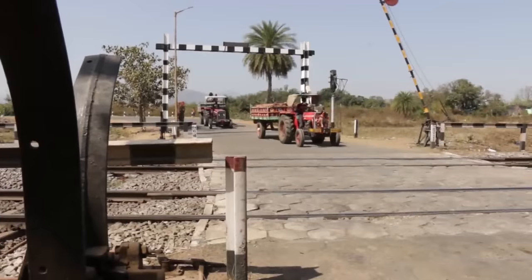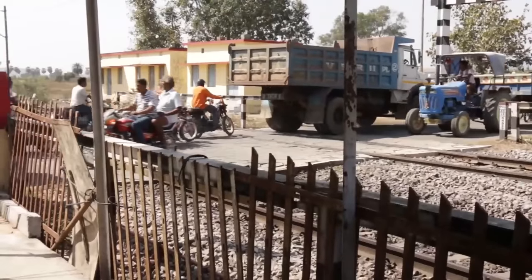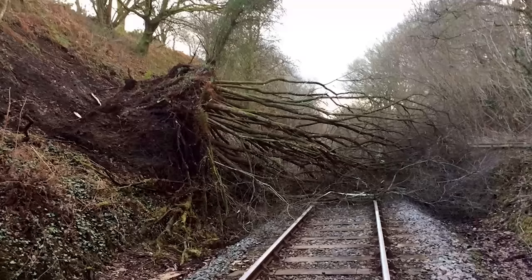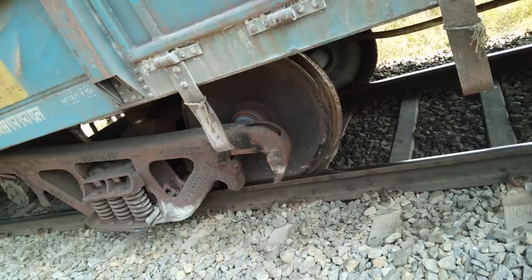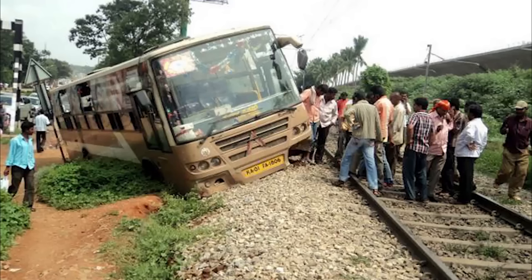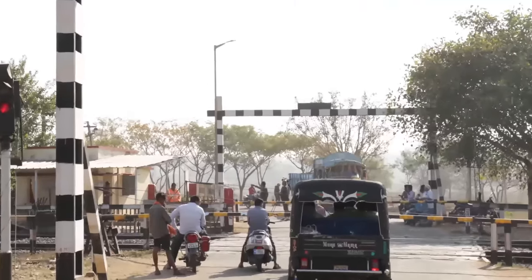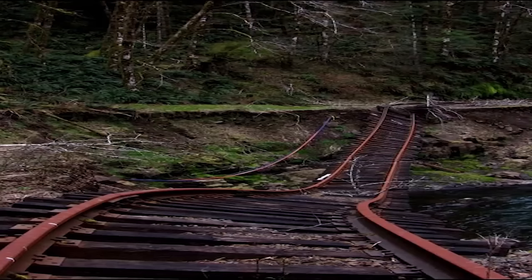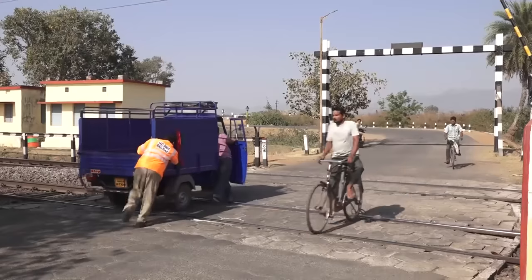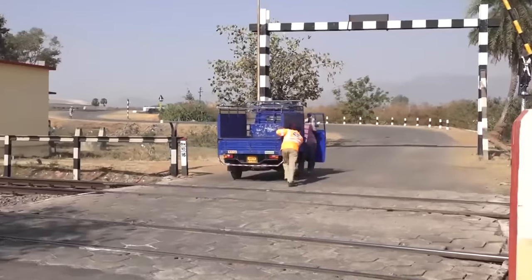Level Crossing Gate के उपर या उसकी नज़दीक कोई अब्स्ट्रक्शन यानी की अवरुद्ध होना, जैसे की पेड़ गिरना, कोई कोच या वागन डीरेल हो जाना, रोड वाहन द्वारा अवरुद्ध प्राप्त होना, या बेरियर टूटके गेट को अवरुद्ध करना, हाइट गेज या ओएचई द्वारा बाधा प्राप्त होना, या किसी अन्य कारण से गेट अवरुद्ध होने पर — गेट में पहले उसे हटाने की कोशिश करें।